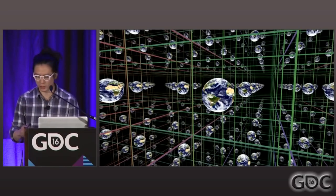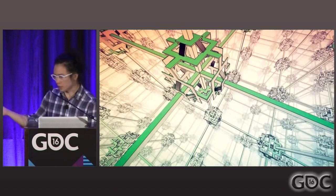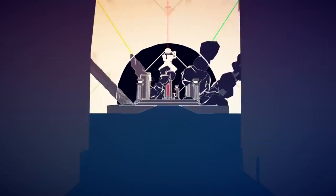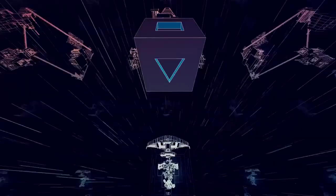Manifold Garden's world is the 3D version of this, perceived from within it, which provides some fascinating possibilities for puzzle design. Any sense of up or down, left or right, horizontal or vertical is destroyed, allowing you to fall towards a spot that is both in front of you and below you.